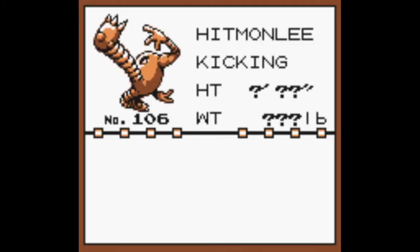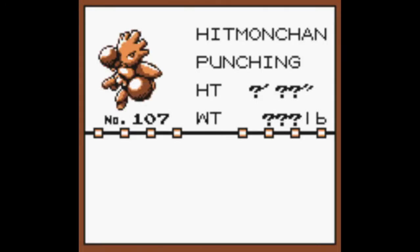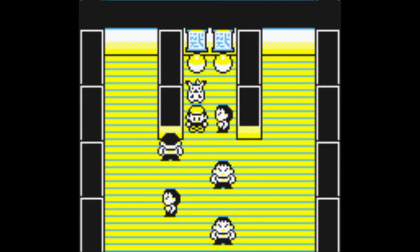So here on the left we're going to have the Hitmonlee, which has all the kicking types. And then here on the right we've got the Hitmanchan — I love the Hitmanchan, it's my favorite of these two. That's pretty much it, a quick and easy way to get a free Pokemon.